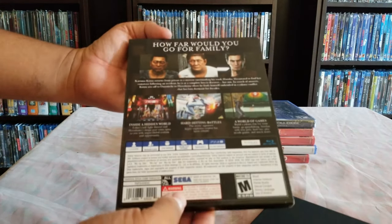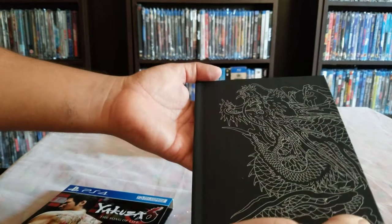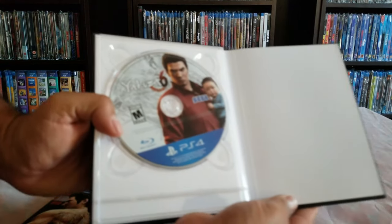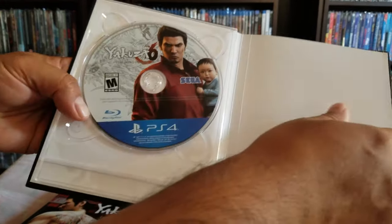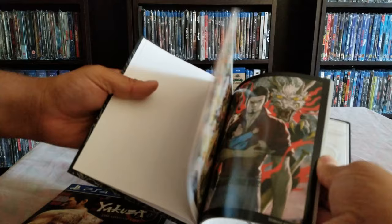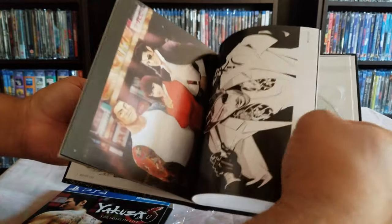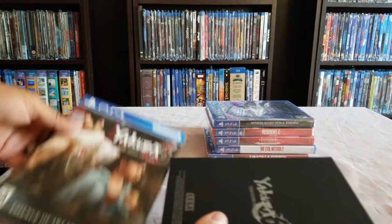So we have the front and the back — and it's actually like a book. Oh, that's pretty cool! So we have the game disc in there, and then it's a booklet with some art. That's the front I guess. We have some art pages in there. It was on sale on Amazon — Yakuza 6, pretty cool. Nicely done.